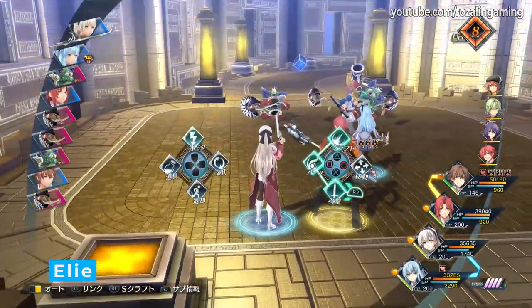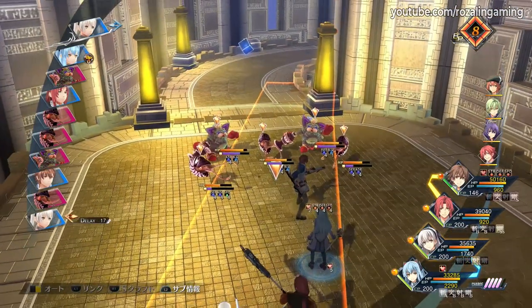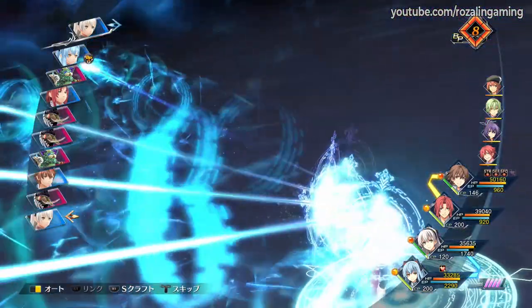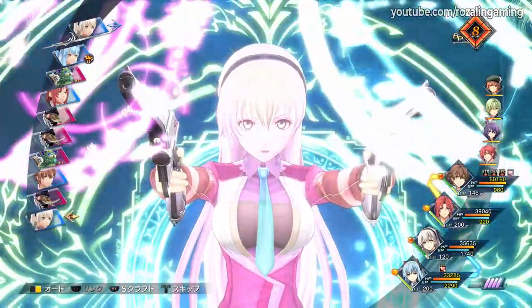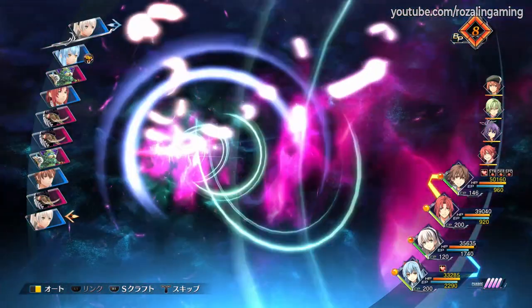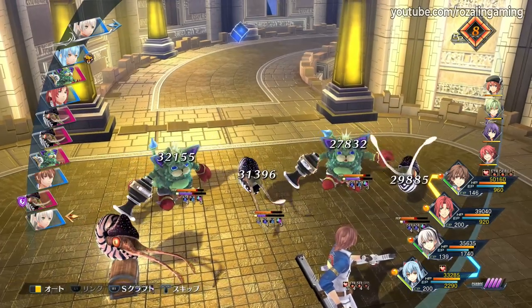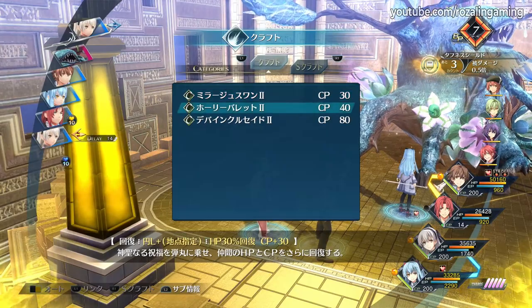Ellie is a magic-oriented unit with crafts that lean towards the support role. Holy Bullet is a nice HP heal that also provides CP to those healed. Divine Crusade is a line-based, magic scaling craft that applies the weak debuff to enemies hit. And her S-craft removes all debuffs, revives fallen party members, and fully restores everyone's HP when used. Sadly, her Brave Order, while powerful in that it provides Accelerate, is heavily priced at 5 BP, making its usage hard to justify.